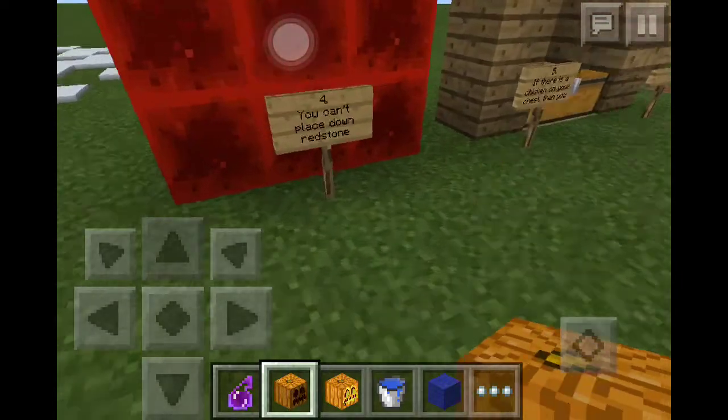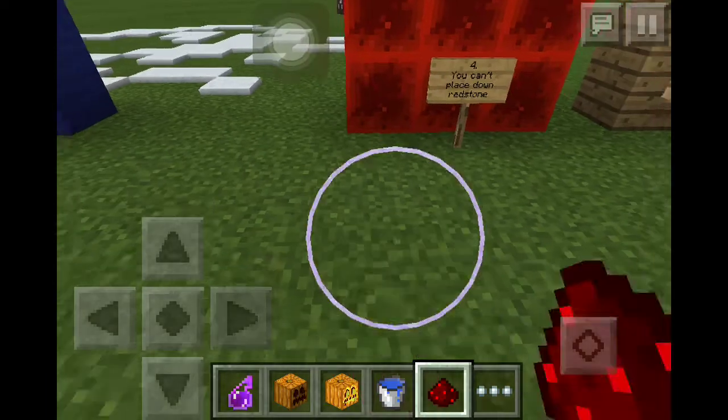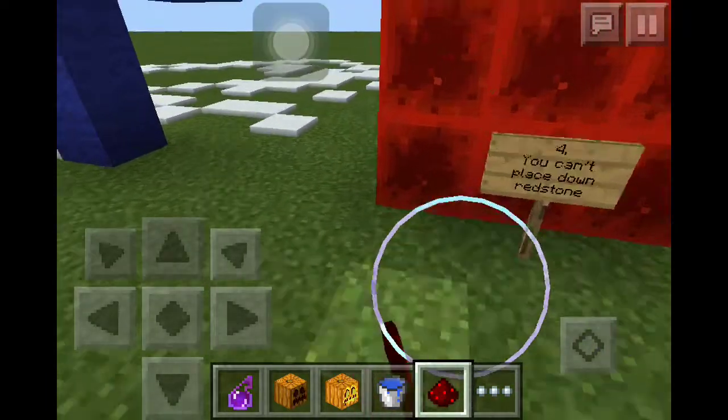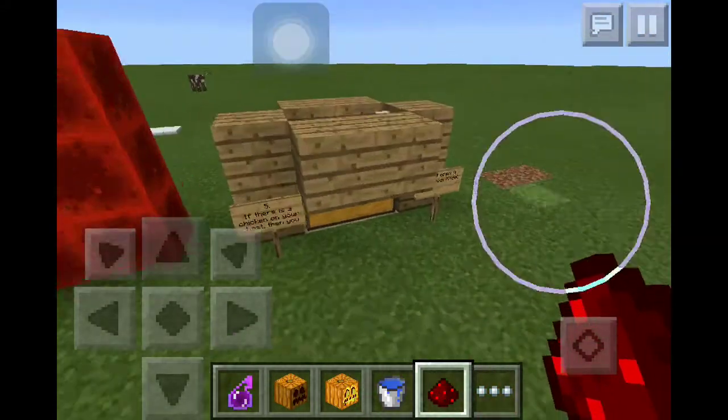Coming in at number four: you can't place down redstone. It's true — no matter what I do, even in creative mode in 0.12.1, I cannot place down redstone.